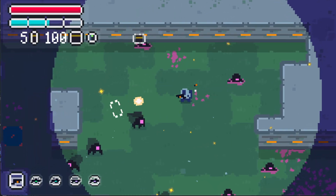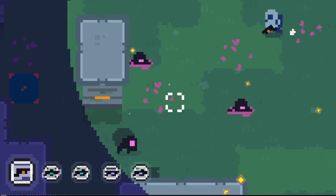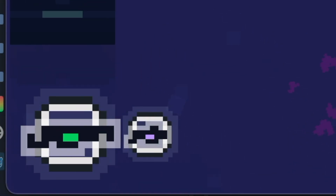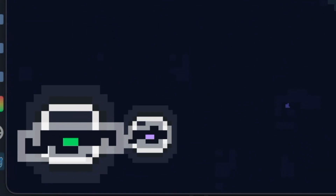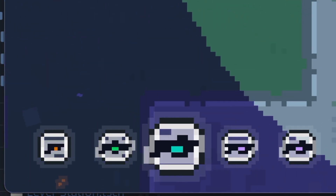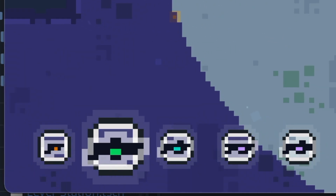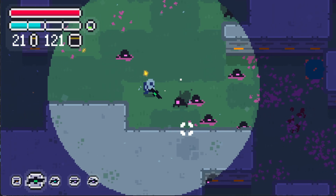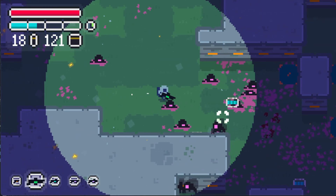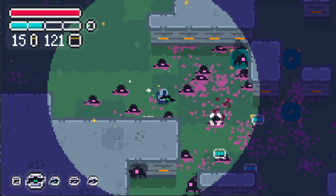The bottom area also shows the current amount of gun slots that you have. Currently planning on having you start with two, and it can expand to as many as five. You can use the mouse wheel to scroll through these, and numbers one through five are automatically hot-keyed.